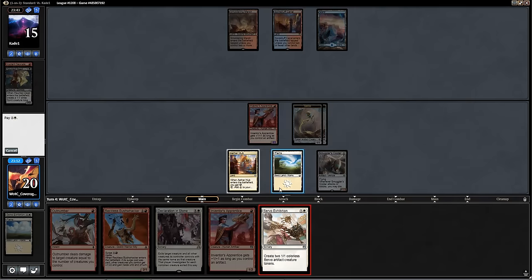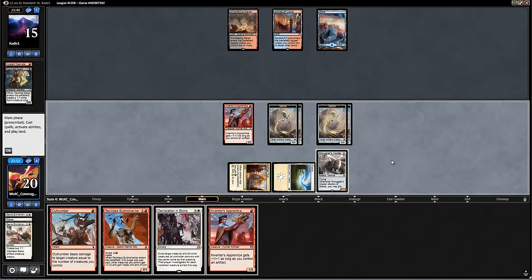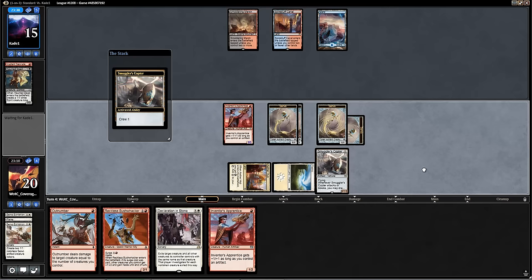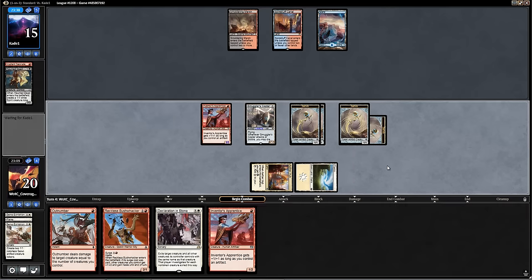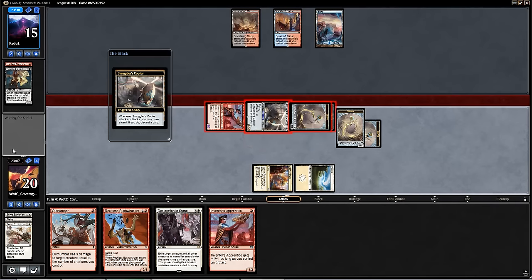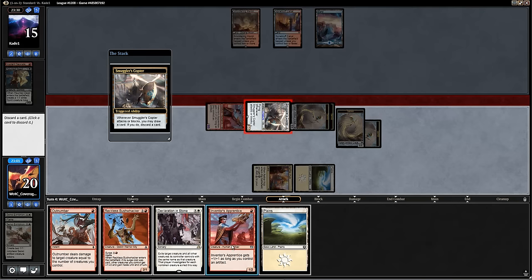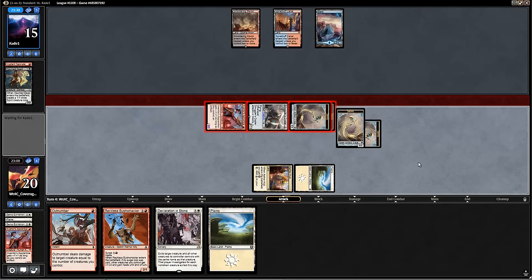Some more Junkie Trunk here. I'm going to go ahead and try to play another Servo Exhibition, crew up the Copter with one of those Servos, and try to attack in. Let's see if we can get the Smuggler's Copter trigger. You know what would be really good against me? Radiant Flames. Looks like we are going to get the Smuggler's Copter off. Finding another Plains is not where I want to be — this time I'm going to discard the Inventor's Apprentice. This way, if I draw a red source next turn, I can Declaration in Stone and then Reckless Bushwhacker Surged.